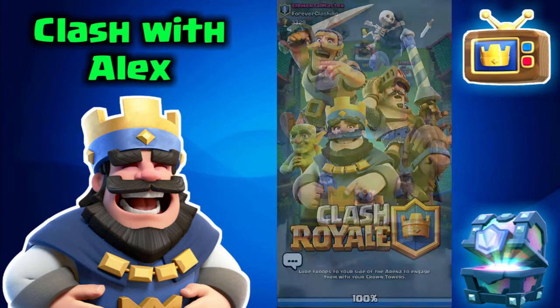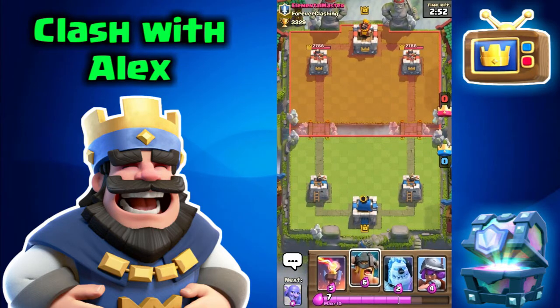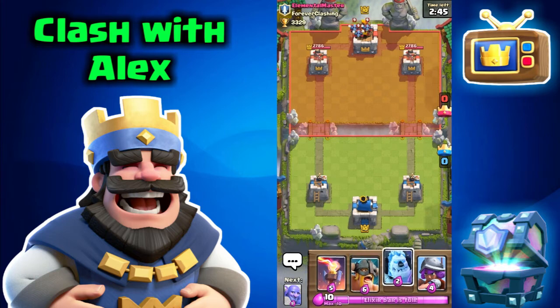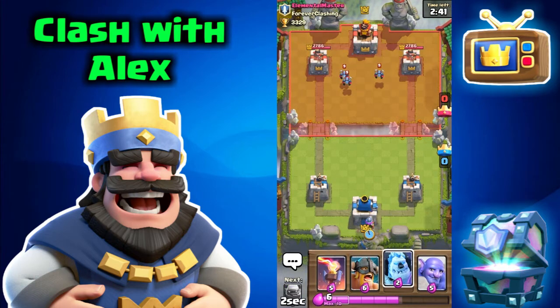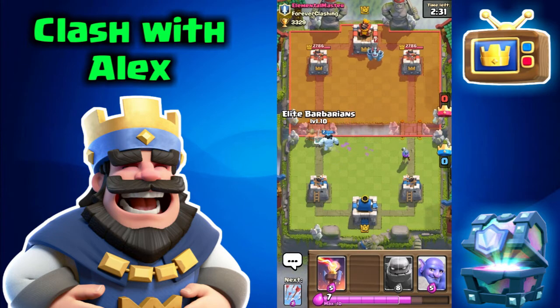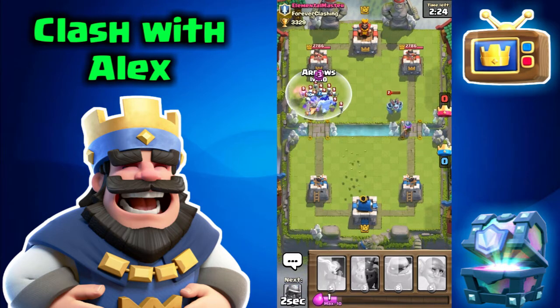We're going to be facing Elemental Master from Forever Clashing. I played some minions and then placed my musketeer on the left side — I did not mean to place it there though. Let's put a golem right here and bring those minions back together so the tower can take them out. He did place a mega minion, but I want to put these elite barbarians right on that ice golem — they just went completely in front.